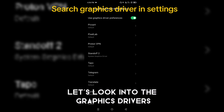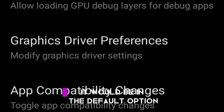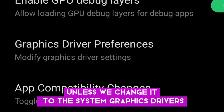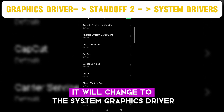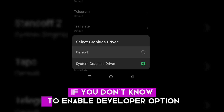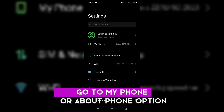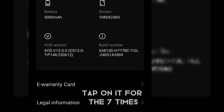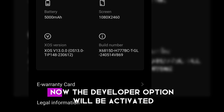Once that's set, let's look into the graphics drivers. It will be on the default option unless we change it to the system graphics driver. When you enable it, it will optimize your game. If you don't know how to enable developer options, go to 'About Phone', scroll down to find the build number, and tap on it seven times — the developer option will now be activated.